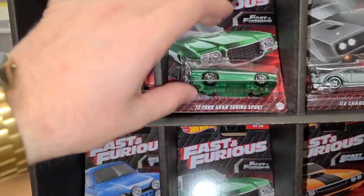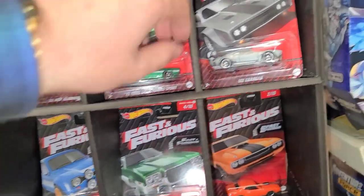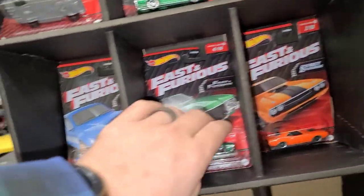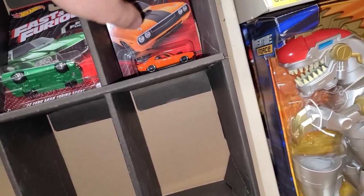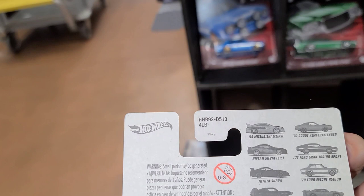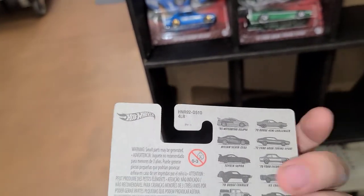Got the Hellcat again. Right next to this is the '72 Ford Gran Torino Sport in green — there's a couple of these, this one's a way nicer card. Another Ice Charger. There's another Ford Gran Torino and the last one we haven't seen — Dodge Hemi Challenger. Well, it's all American muscle. Somebody took all the imports from here — the Toyota Supra, the Nissan Silvia, the Eclipse. We'll definitely grab these and be looking for those last three.